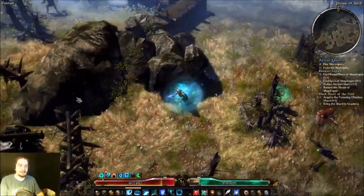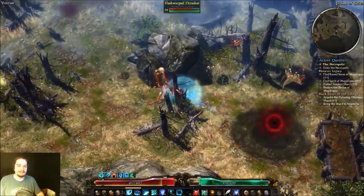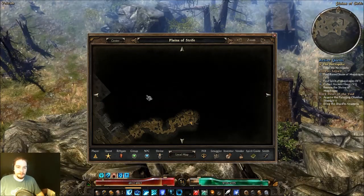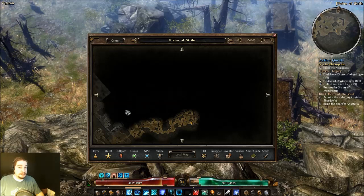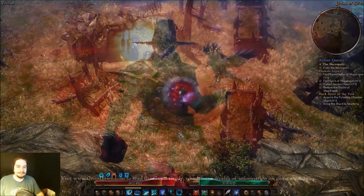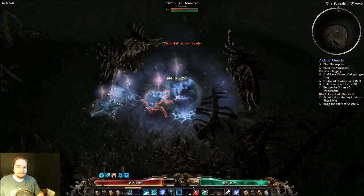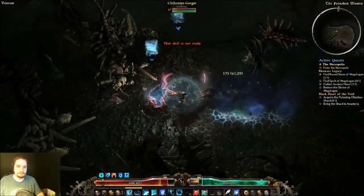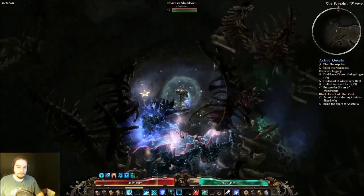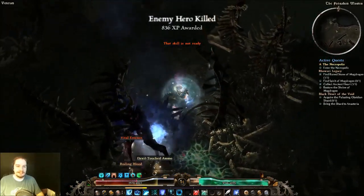The first place the rift can spawn will be in these craters — I think the first spawn is right here. It can also spawn over here, or maybe over there — I don't remember exactly. The Loghorrean's Night Mage is over here in case anyone was curious. I should have put a portal out right there but I didn't. That's okay, maybe we'll die in here and just get put right back out there.